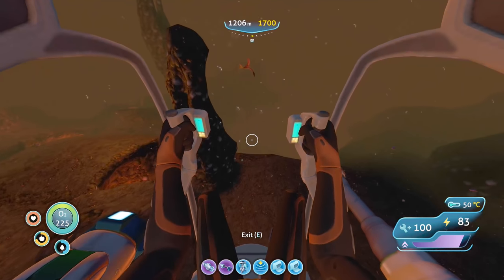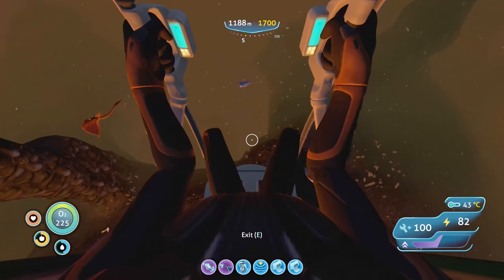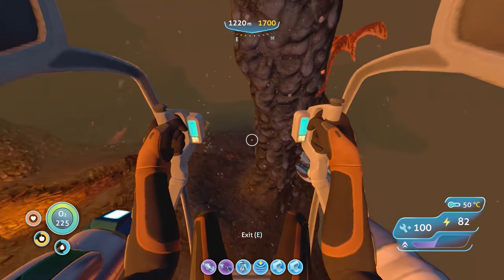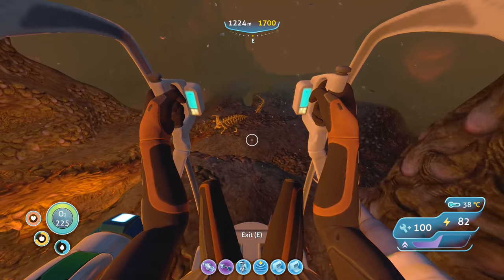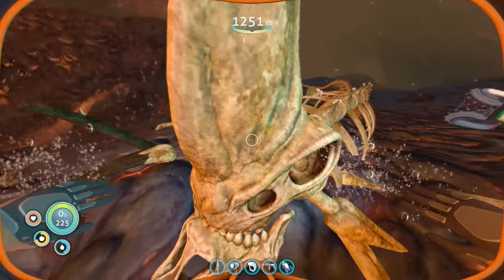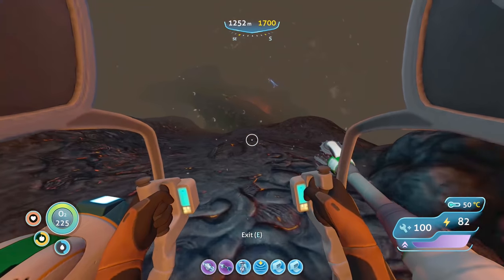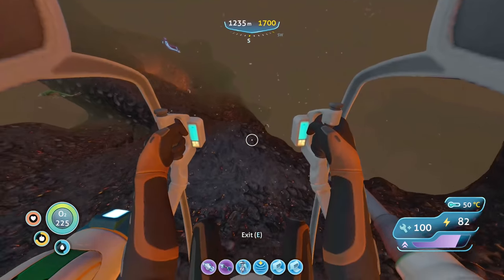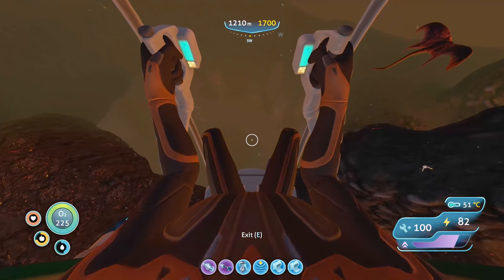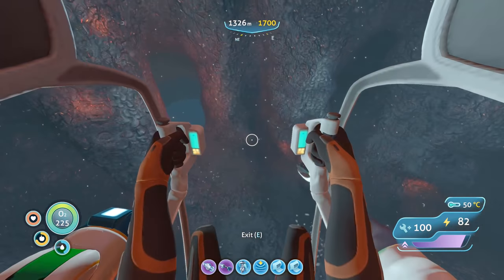I'm basically blind in here except for that one time we came in before. Are we going deeper? I kind of want to read some information. There's another leviathan or creature skeleton. More uranium right there. I don't know if I scanned this yet. Look at that — now that we have the reinforced dive suit, I don't have that red heat glow around me whenever I disembark the prawn suit.